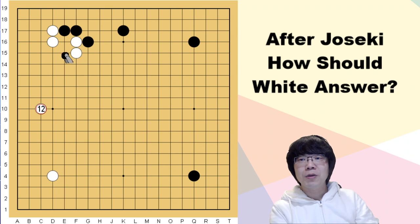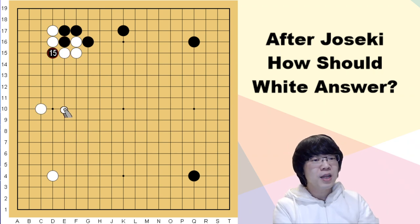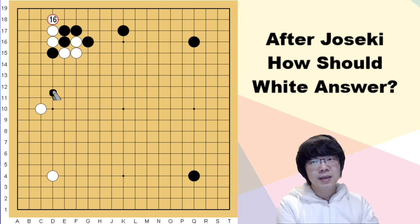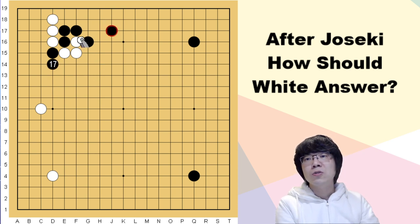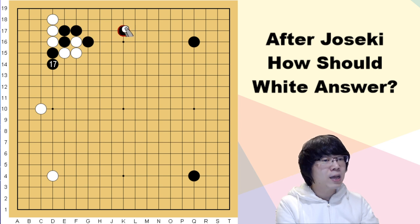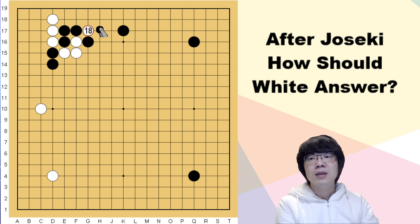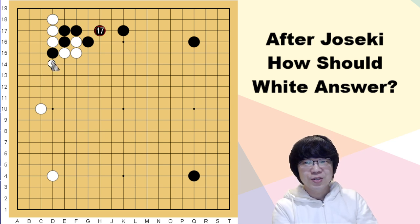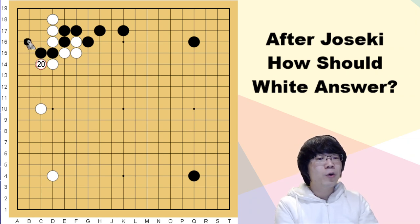Now we return to the main topic: black's push and cut. I told you these two stones were not strong enough, but in this situation it's a bit different — there is a cutting point. You can just stretch one time first. Black can't ignore this. If black ignores, those situations were okay. When this is a large knight move, black can't do that. Black has to atari, stretch, connect the cutting point, and then we go to the capturing race. White is faster by one liberty.